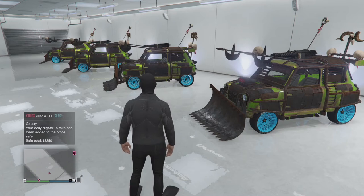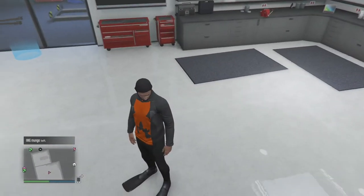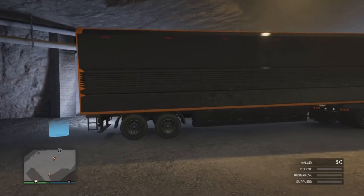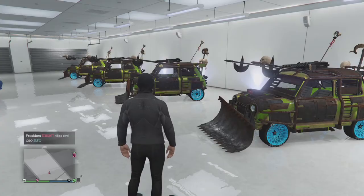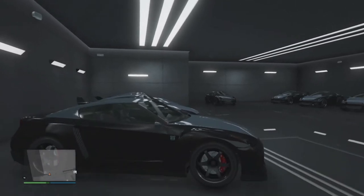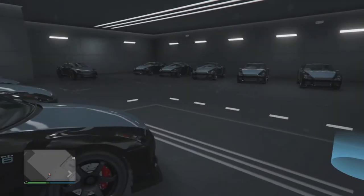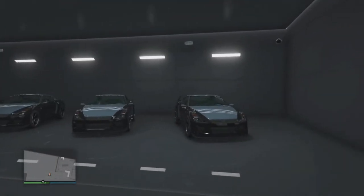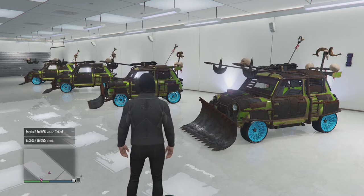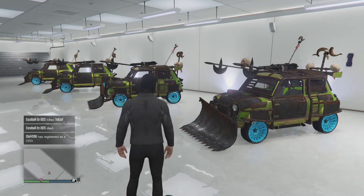Before we get started, there are a few things you will need for this glitch. Obviously you will need an Arena or Issy fully upgraded to duplicate. You will also need to do the scuba suit glitch, which I will show you how to do in just a moment. You'll also need to have a bunker and an MOC stored inside of it, and inside the MOC you will need a free Elegy. Finally, you will also need an auto shop, and inside the auto shop you need to make sure it is full of cars — these can be personal vehicles, free Elegies, or vehicles you've just driven off the street. Every slot in your auto shop must be full.